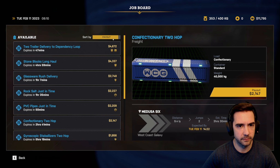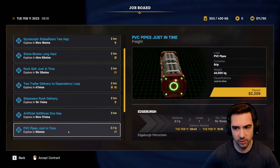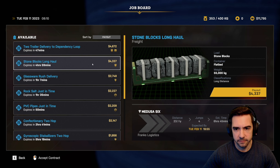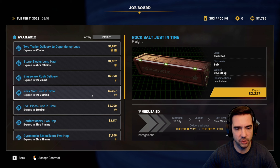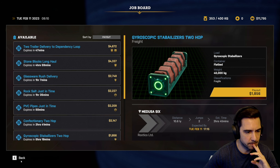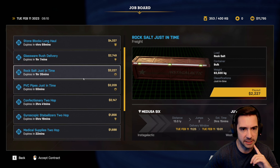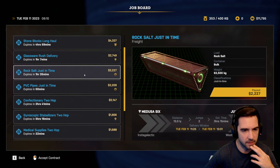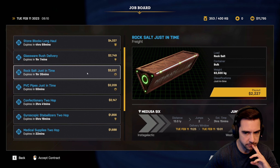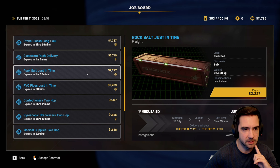Now we have some direction — we're going to Emerald Junction and then from there to Spark City. Let's take a job going to either Emerald Junction or Junk Fields. I have to sort by nearest: Purity, Onyx, New Aspen, Edge Bird — nothing really. Junk Fields is where I'm going but if I go to Emerald Junction first, I was hoping to do a job there. Maybe I'll go to Junk Fields and then back to Emerald Junction — I'm gonna try it.